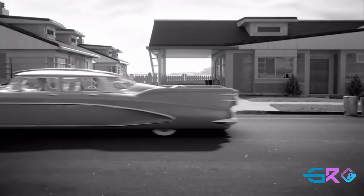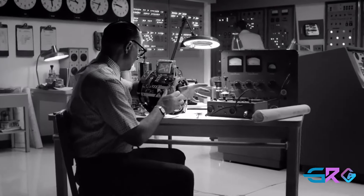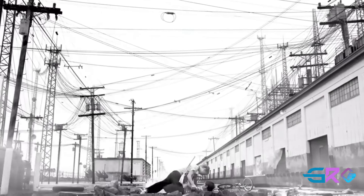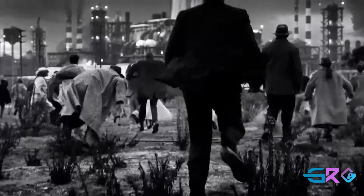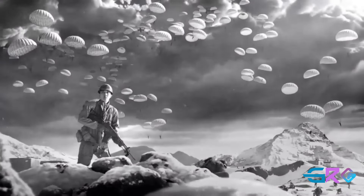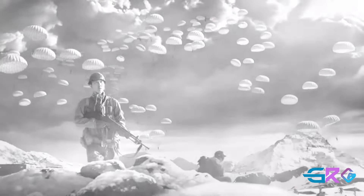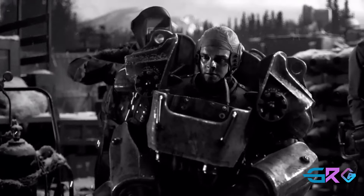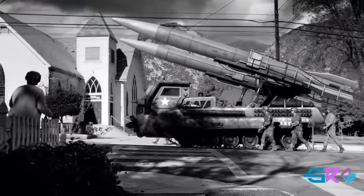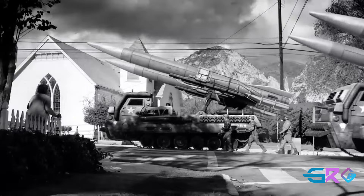At the core of the series is Vault-Tec, a corporation known for building massive underground vaults designed to protect small groups of people from the nuclear fallout. However, the vaults often come with their own sinister experiments and secrets, making them more than just bunkers. Throughout the series, players explore various regions of the United States, including the Capital Wasteland in Washington D.C., the Commonwealth in the Boston area, the Mojave Wasteland around Las Vegas, and even West Virginia. Each location has its own unique charm, stories, and factions such as the Brotherhood of Steel, the Enclave, and the Institute. Players can customize their characters, make choices that affect the story and the world around them, and engage in combat with a variety of weapons and tactics. With each game, the lore expands as players learn more about the past, present, and future of this dystopian world.